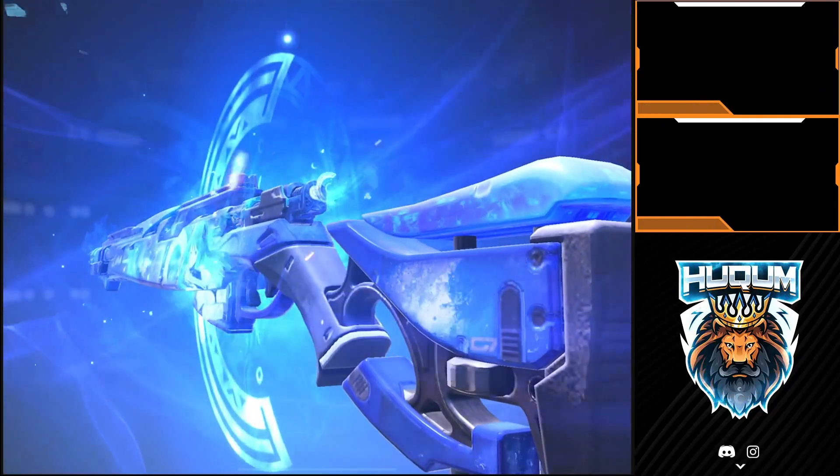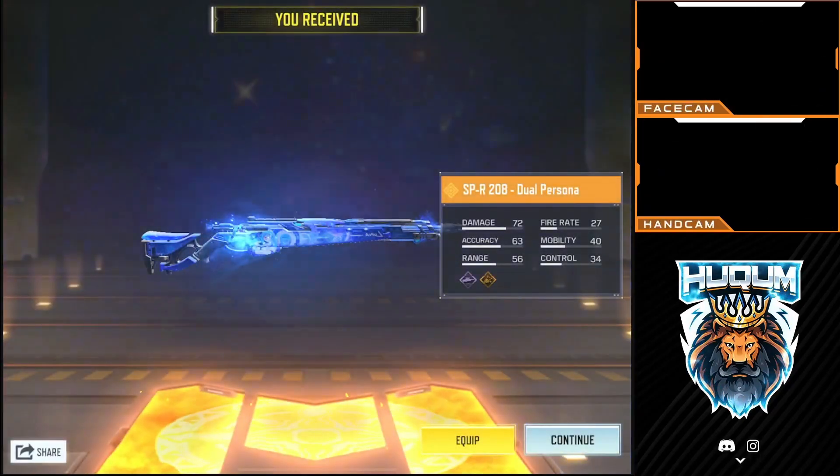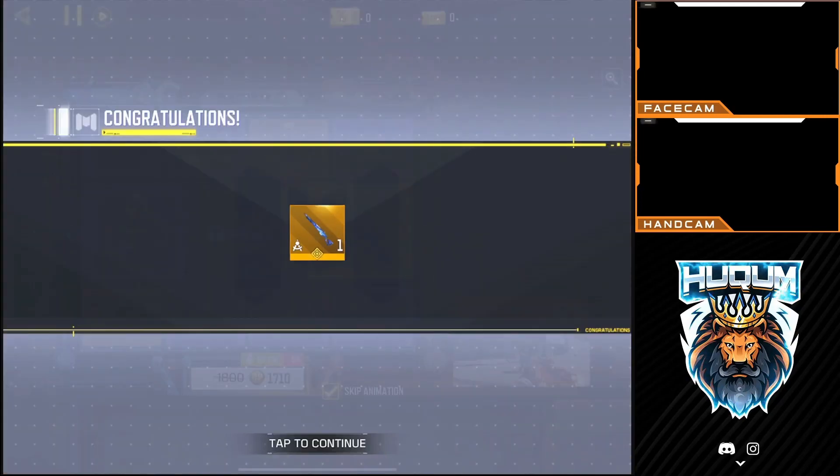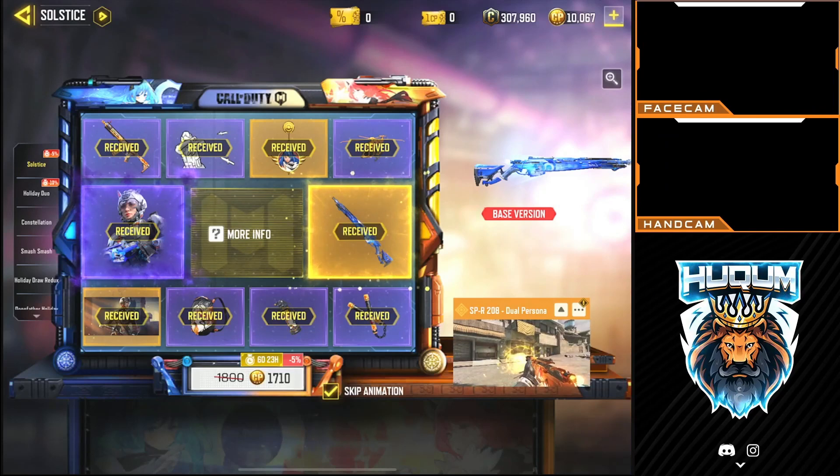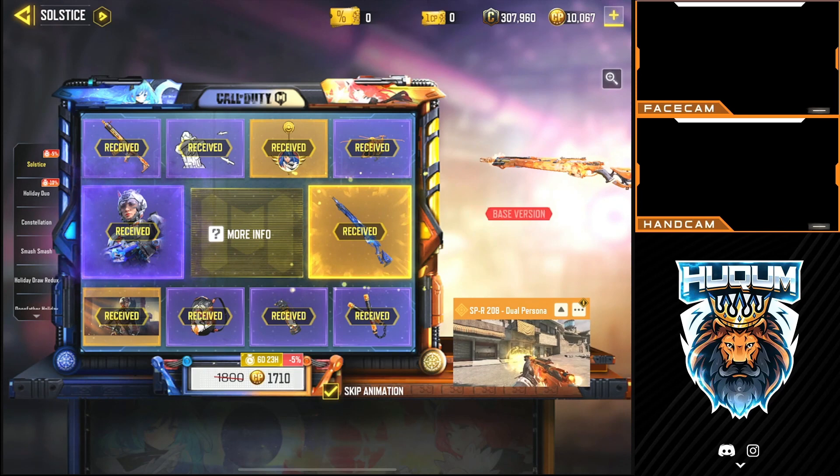And the final item for 1710 CP — we got the Dual Persona SPR. It has Luna written all over it; I think it's more driven by the lunar theme. All right, now that the draw is complete, I'm going to create a couple of classes and showcase the skins to you.